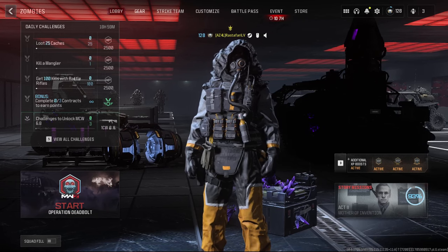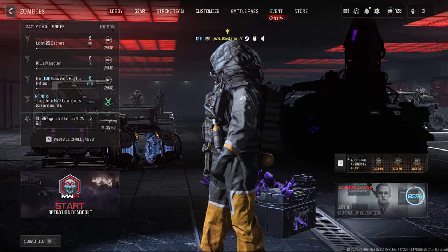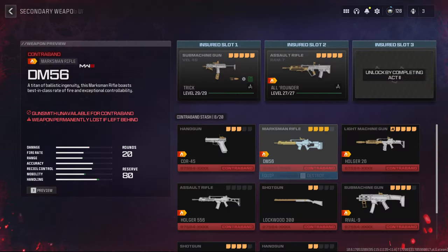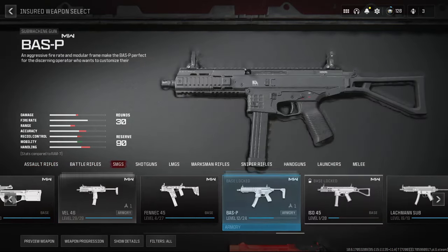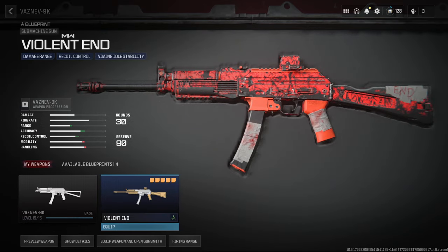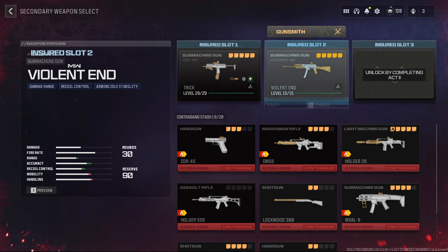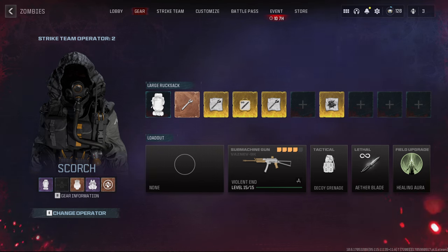Hello guys, welcome back with another Call of Duty Zombies video. Today I'm gonna check out the new gun that everyone's saying is very good and OP. You should try it out — it's in the SMG section. The last gun you see, this one was the NEV-9K. I already got it to max level and I'm gonna use this one.